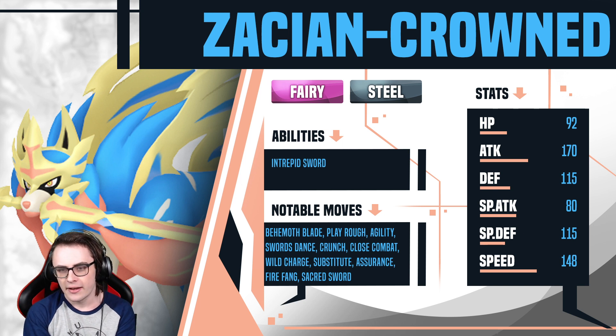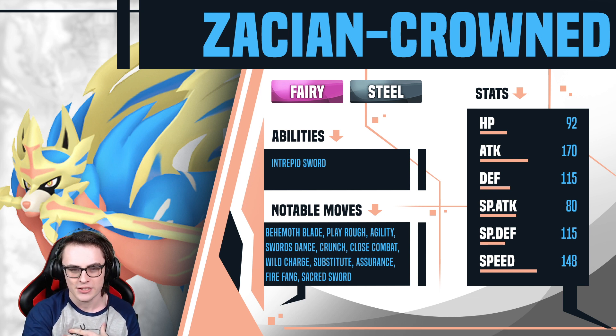I did at least want to give my thoughts because I thought it was very interesting. For anyone who doesn't remember, I've mentioned on a few occasions that I thought the first Ubers suspect test of Crown Tundra would actually be on Calyrex, so you can imagine I was very surprised to see that the first suspect test was not Calyrex — rather it was Zacian-Crowned.